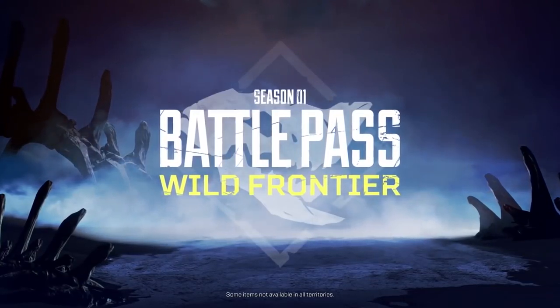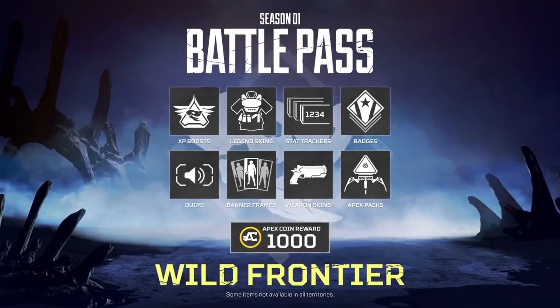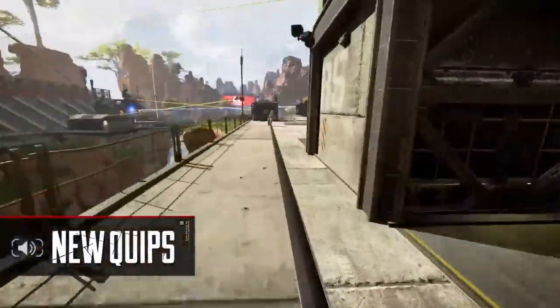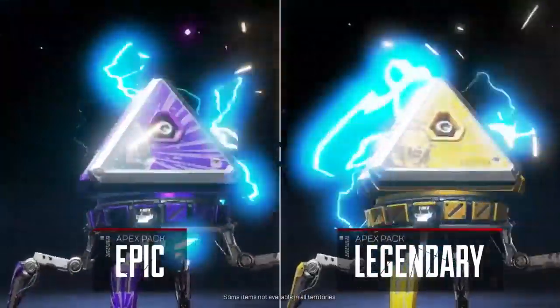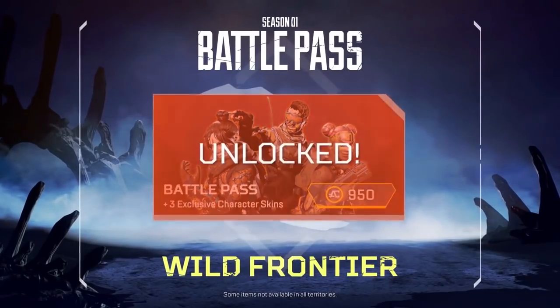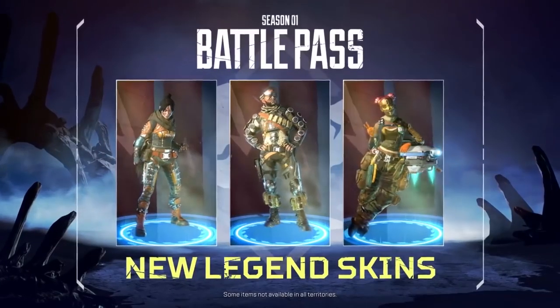The Season 1 Battle Pass includes over 100 exclusive rewards to earn as you level it up, including Weapon and Legend Skins, Quips, an Epic and Legendary Apex Pack, a thousand Apex Coins, and more. When you first buy the Pass, you'll instantly unlock three brand new Wild Frontier Legend Skins.